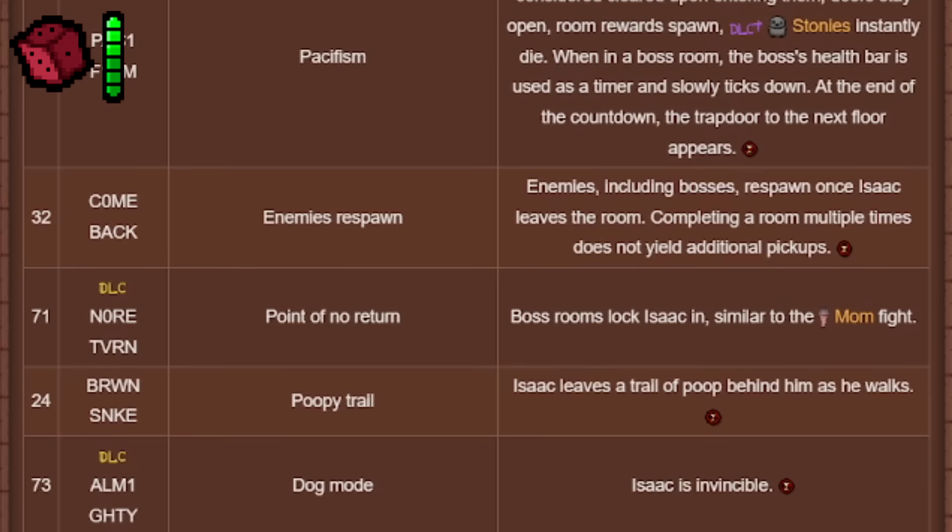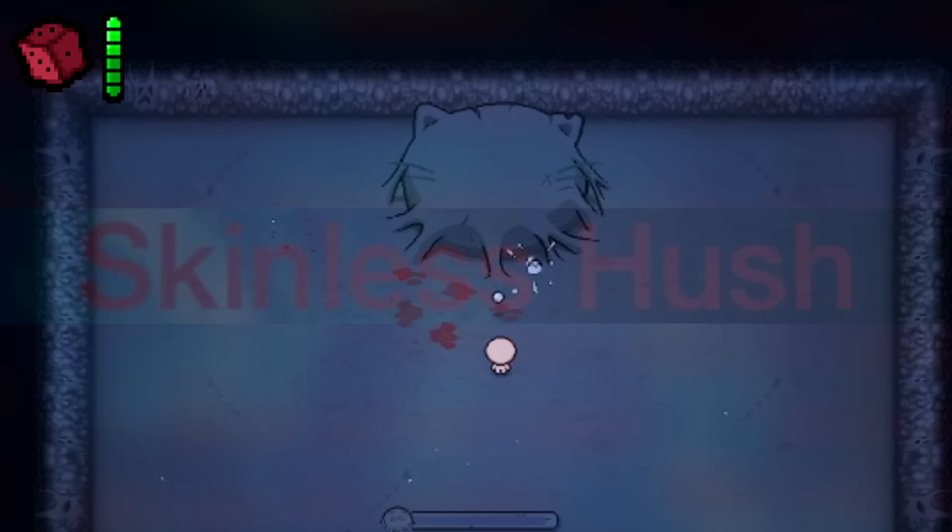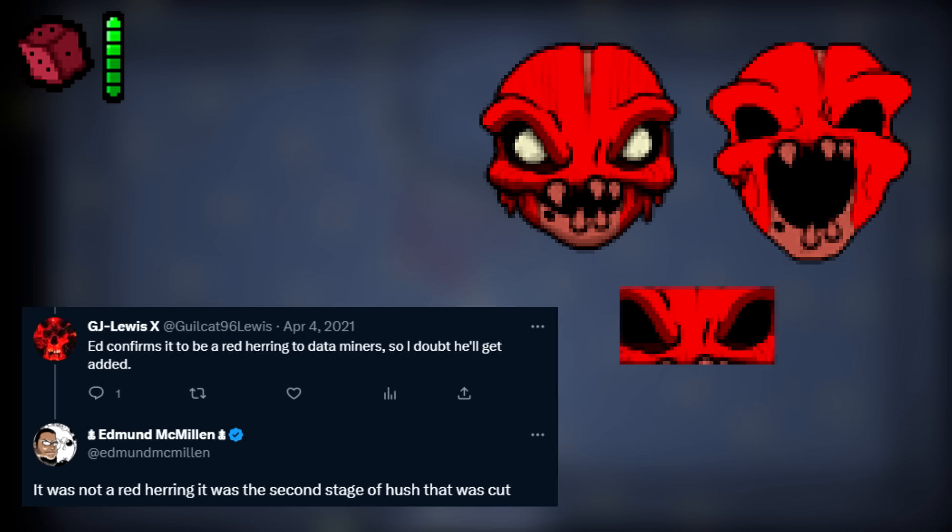Skinless Hush. Hush was originally planned to have a second phase where the boss would become skinless, but this ended up getting scrapped. These are the only existing sprites for what could have been a very different boss fight.